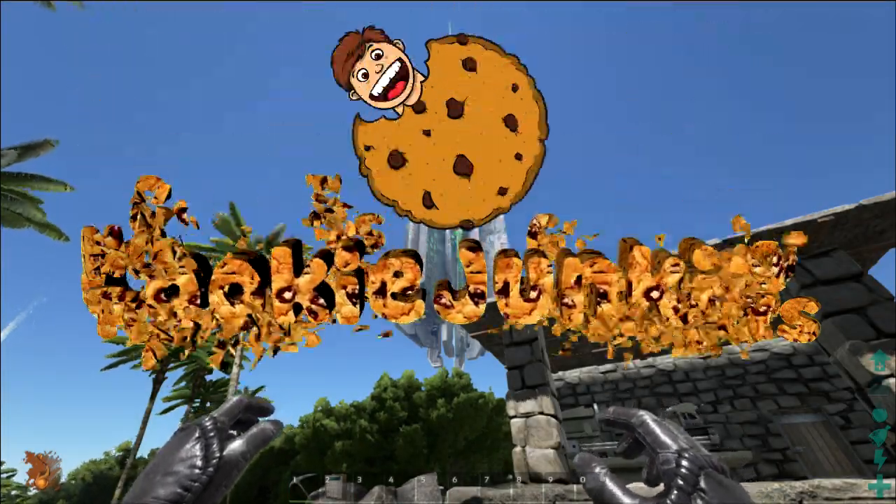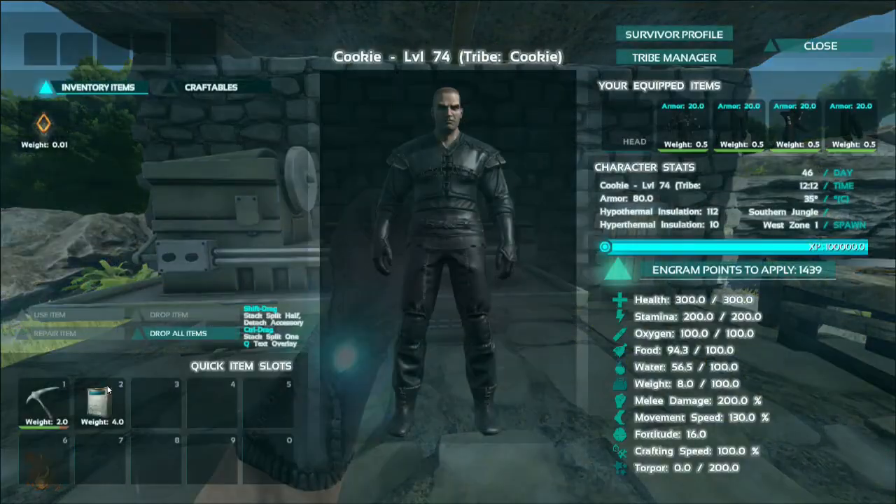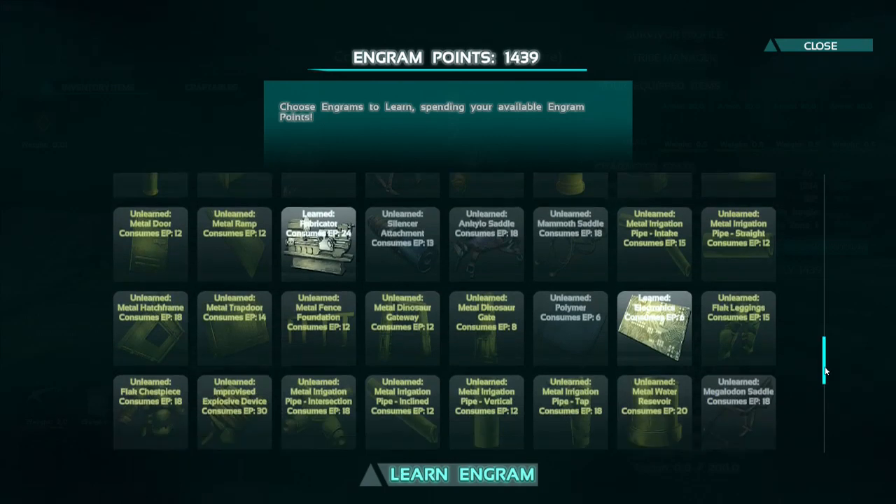Alright everyone, I'm back with another video and today I'm going to be showing you how to set up and use keypads. These are really easy to make as they only require 25 electronics, 1 cementing paste and 2 metal ingots.